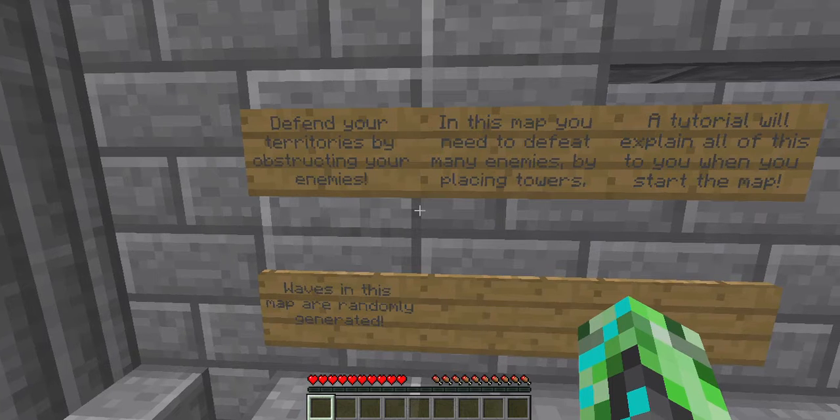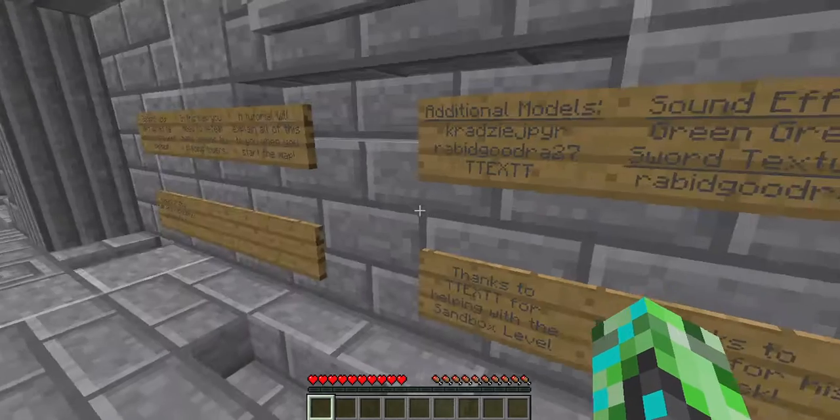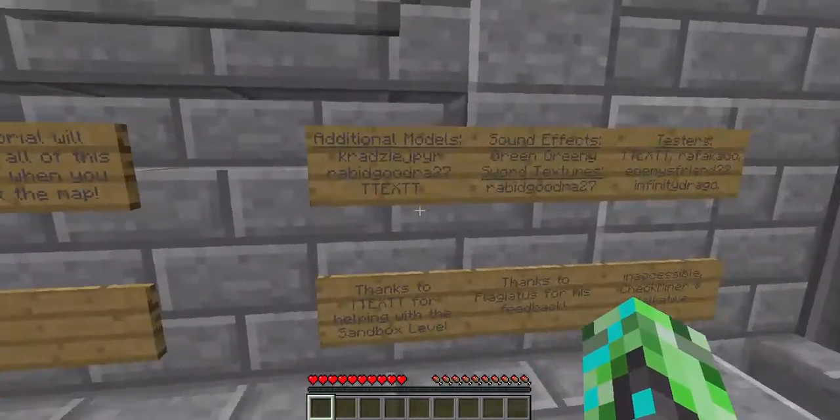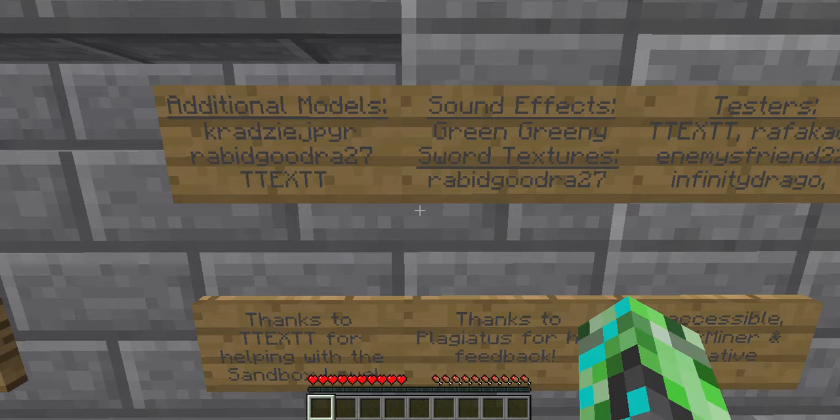Defend your territories by obstructing your enemies. In this map you need to defeat many enemies by placing towers. A tutorial will explain all of this to you when you start the map. Waves in this map are randomly generated — that's the best part, because now I don't know what's going to happen.